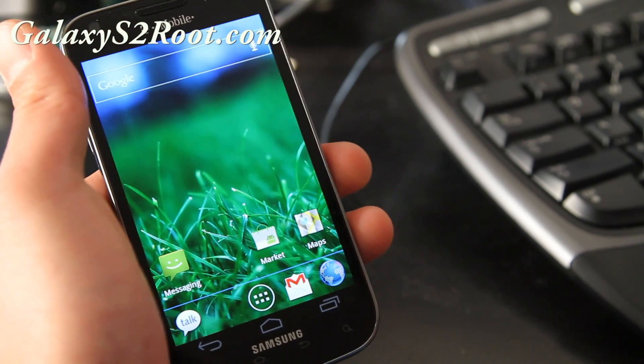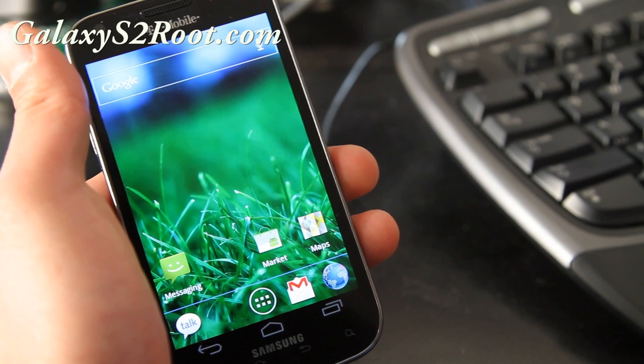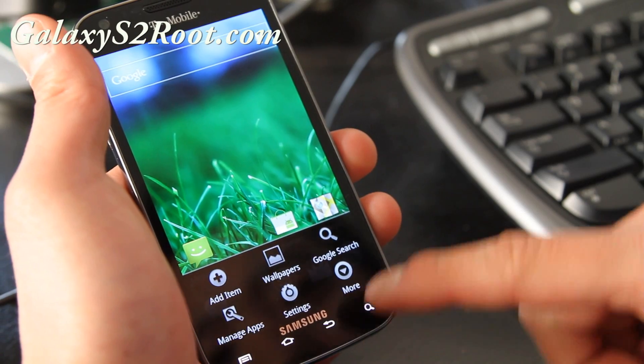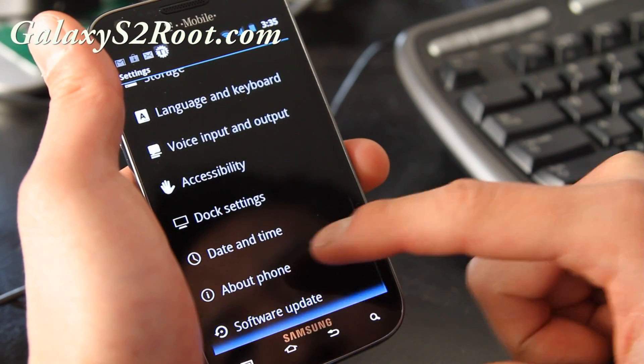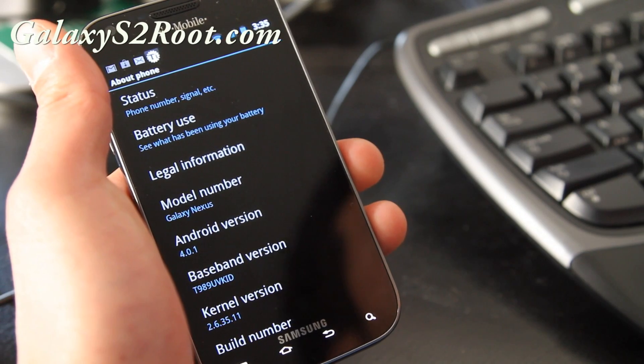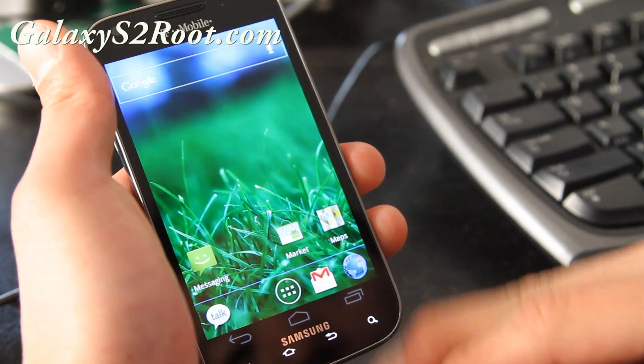This is going to be as close as to Galaxy ICS Ice Cream Sandwich, without actually getting Ice Cream Sandwich settings. If you go to Settings > About, it says Android 4.0.1, but it's actually 2.3.5, with some additions.